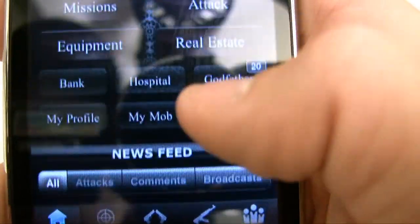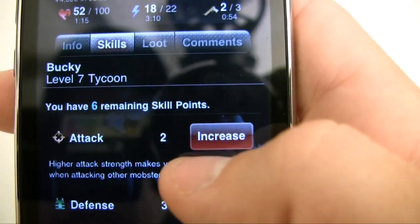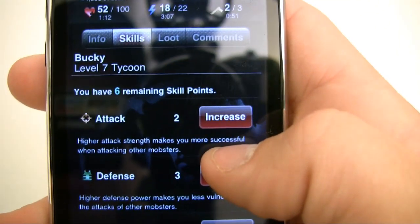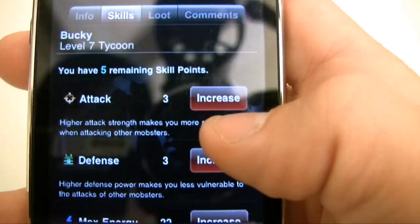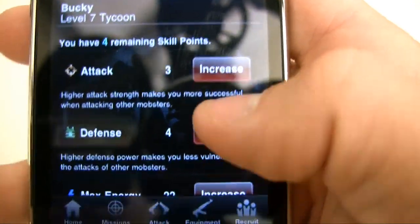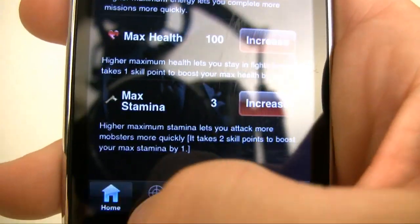Going to your profile, this is where it shows the attack and defense I was talking about. I have six skill points, so I can go ahead and increase my attack or increase my defense. This will help me for fighting and is where you can increase all your attributes — not too confusing.